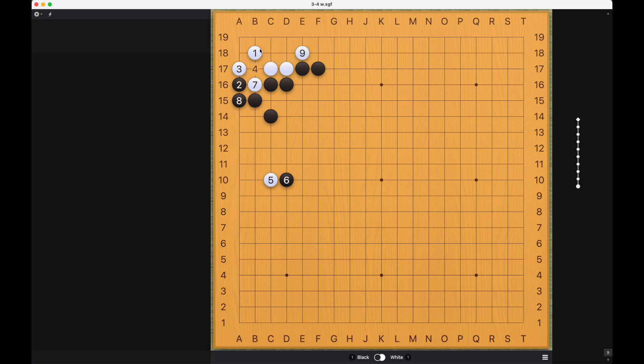As long as White plays at number nine, White is a living shape here on the corner. But if White doesn't play number nine and Black plays here, then White will not have enough eye space to live. So White must play the bend here at number nine.